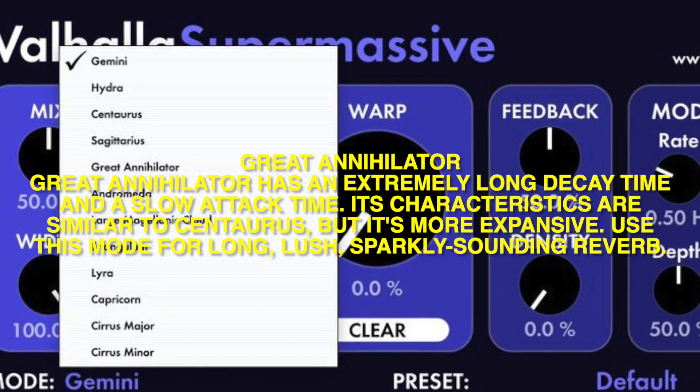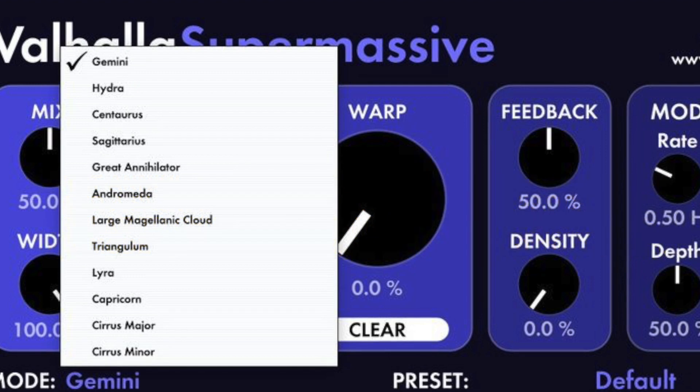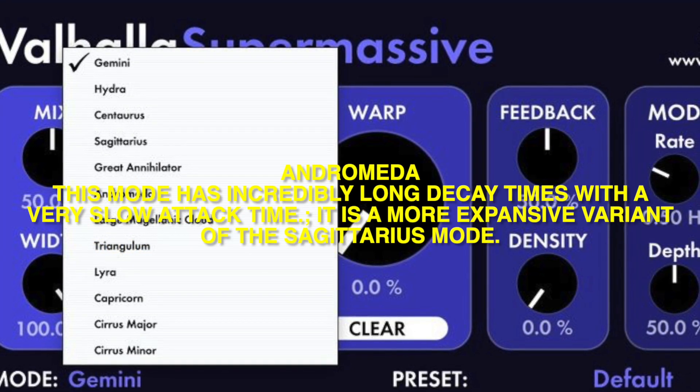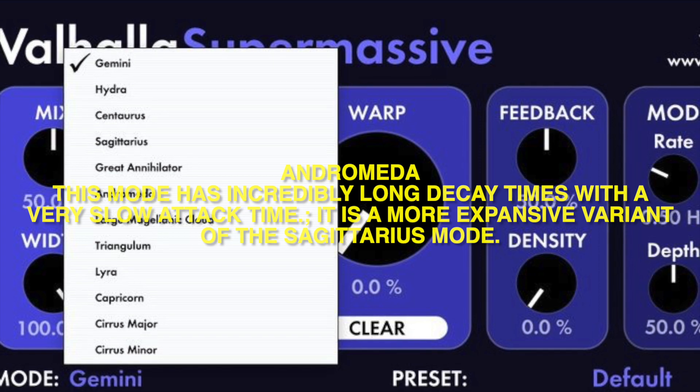Use Great Anulator for long, lush, sparkly sounding reverb. Atronida: This mode has incredibly long decay times with a very slow attack time. It is a more expansive variant of the Sagatrus mode.